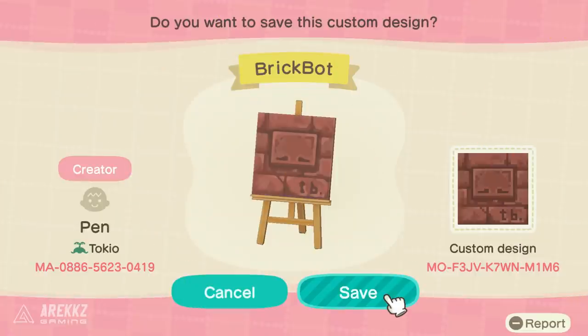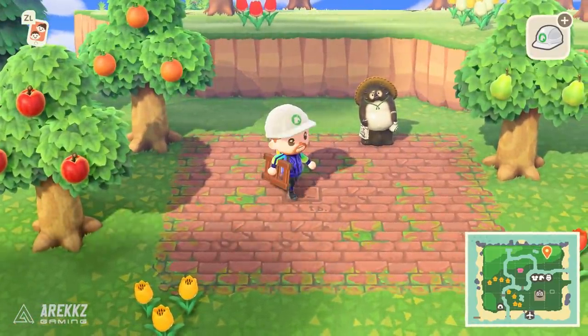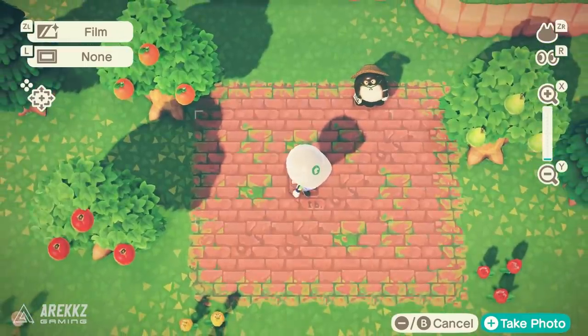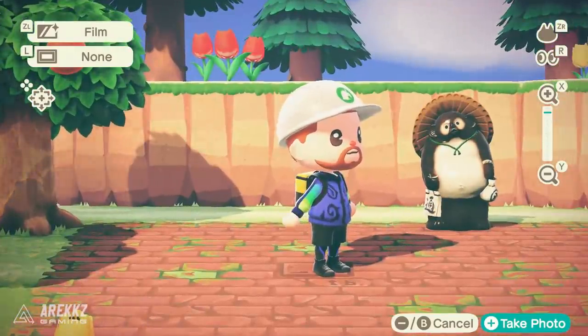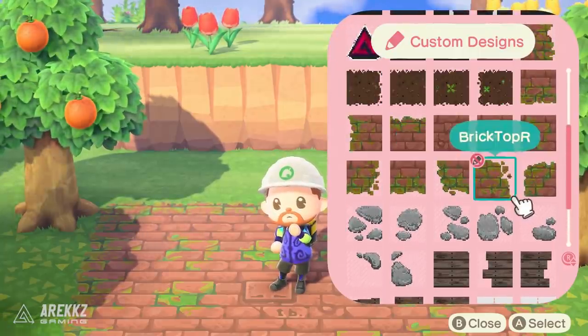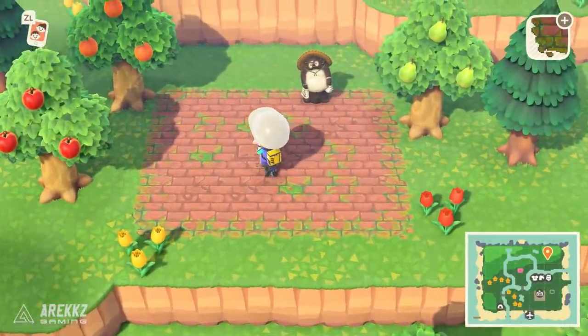Moving on, the next one almost gives me an Uncharted feel - it's basically a mossy brick layout for the ground with cleverly designed pieces that have grass seeping over the sides. It definitely looks like something from an adventure game like Uncharted or Tomb Raider, where you've been sneaking through the jungle and suddenly there's an ancient stone tablet. It looks like a brick pathway laid in the middle of a forest where grass and moss have started seeping through.